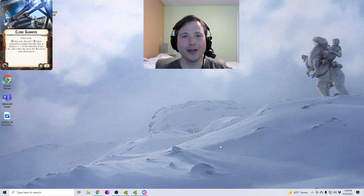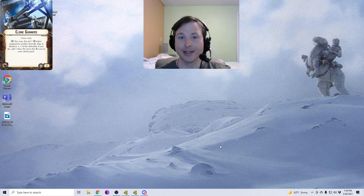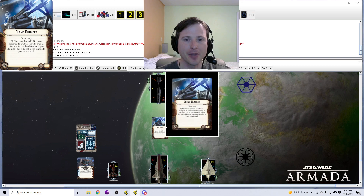Hey everyone, it's your buddy, it's your pal. I'm Karnak and this is Star Wars Armada Explained. I appreciate you joining me. We're gonna be looking at the upgrade card Clone Gunners today. Clone Gunners is a card for the Grand Army of the Republic. If you look at the bottom left-hand corner of the card you'll see the upgrade icon it equips to, which is a weapons team. In the opposite corner you'll see its point cost, which is four points, and again it's faction specific for the Republic.